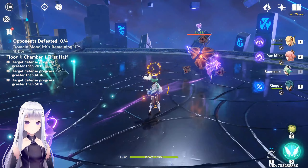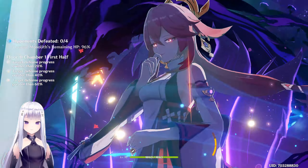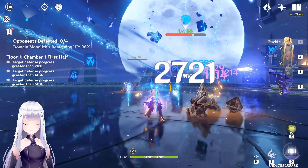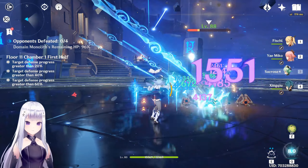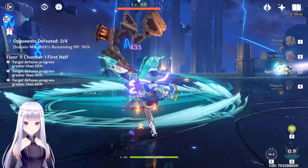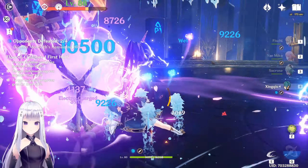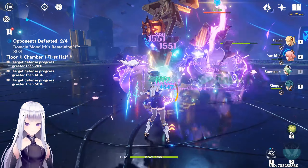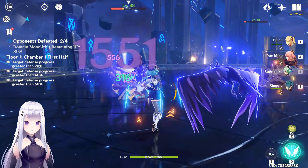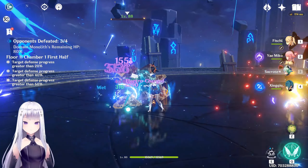Don't attack the pole — there we go. Want to disable this one first, then smash the other. No, don't attack the pole! Sucrose is the way. Need to grab their attention. Stop attacking the wrong target — that's much better. Save elemental burst for the next floor — not too bad.